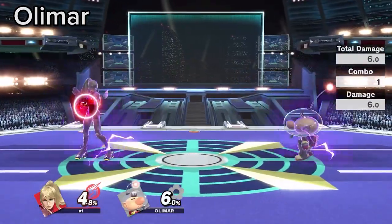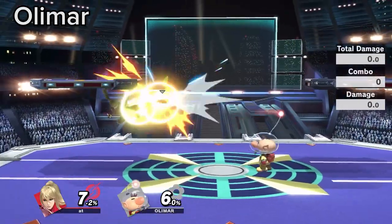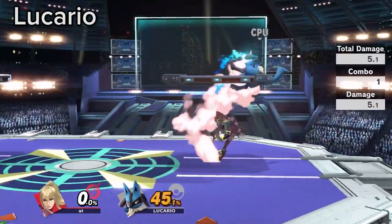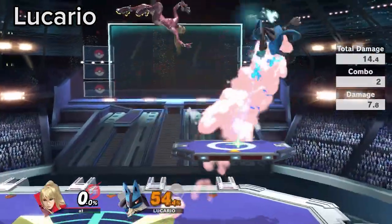Pay attention to the Pikmin lineup and be ready to defensively fair when he throws white or yellow Pikmin. Due to Lucario's aura being a threat at higher percents, you should do your best to take early stocks using setups like Nair flipkick or reads on opponent habits.